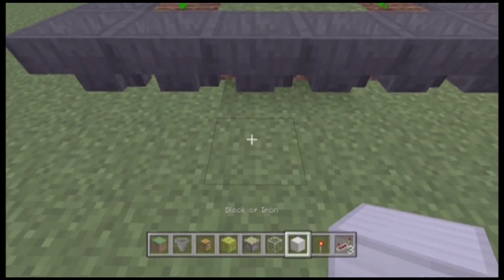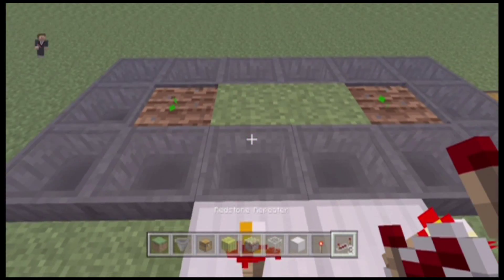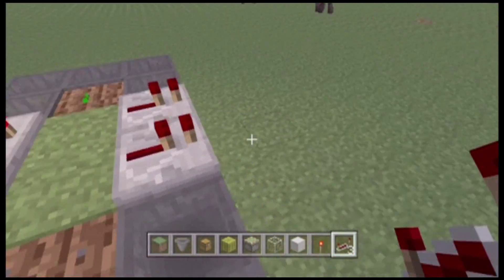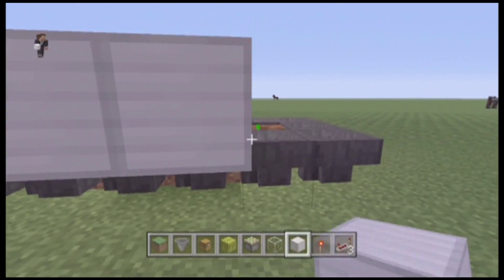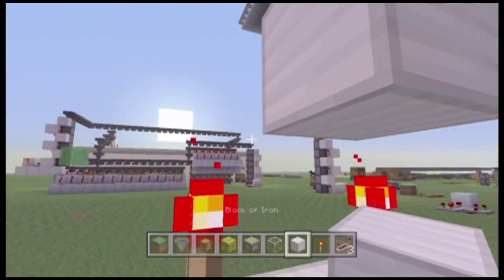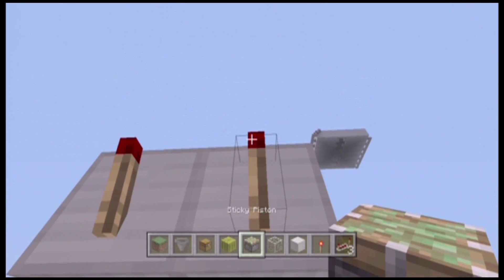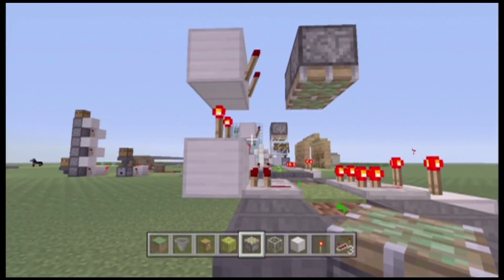So now, right here, place two blocks with torches on both. Now if we crouch, we can place repeaters on the hoppers, and then round back, put the repeaters into blocks with torches on top. Now if we put blocks on top of the torches, and two more torches like that, and then sticky pistons down, it should look like this.